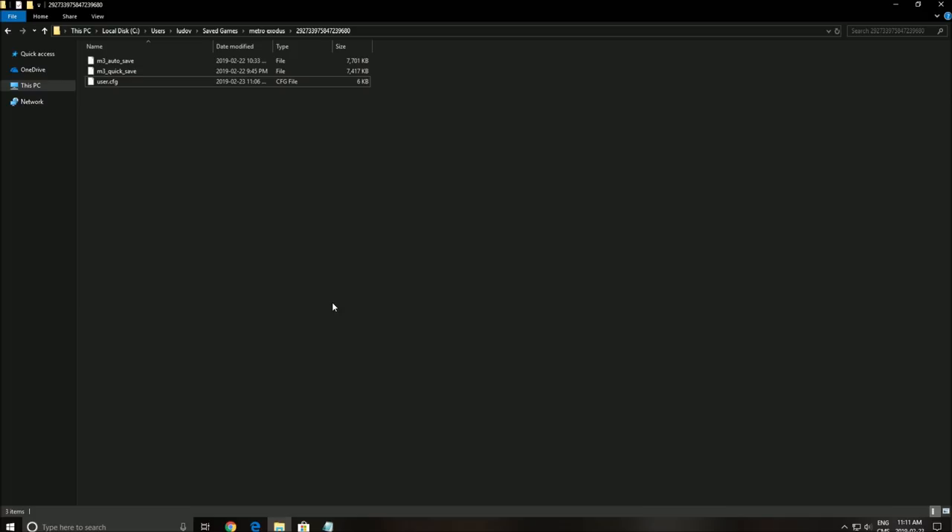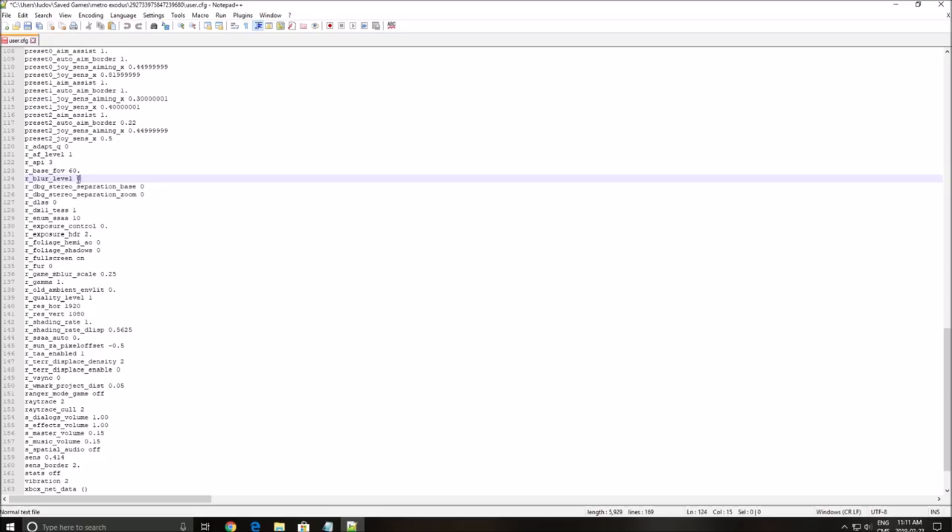Now we will go into the config file. To find it, go to your main drive where Windows is installed — for me it's the C drive. Navigate to Users, then the name of your computer, then Saved Games, then Metro Exodus, then the folder with all the numbers. After that, find the 'user' file, right-click on it, open with Notepad++ and you will have all the parameters inside of the game.